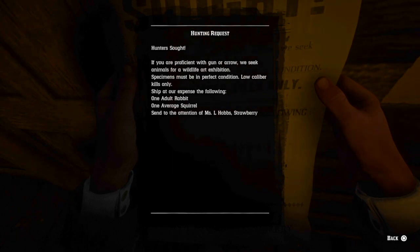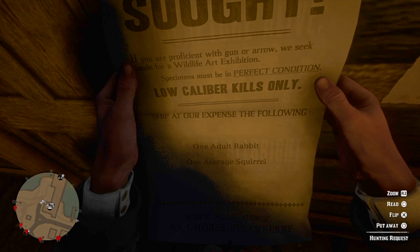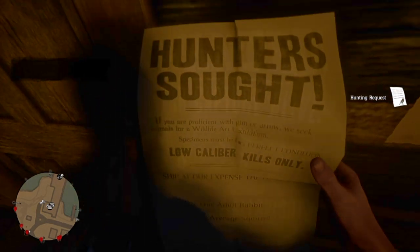Hunting requests in Red Dead 2. I'm not even gonna muck around in this video, I'm going straight to the point. So the first request: a perfect rabbit carcass and squirrel carcass.